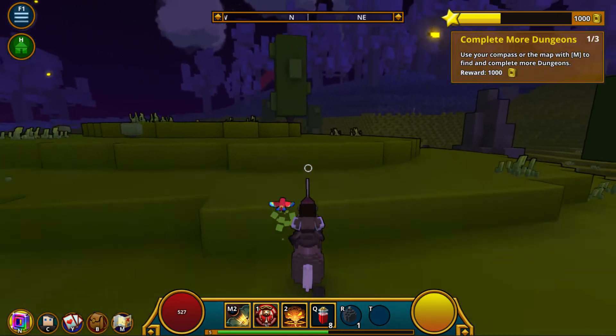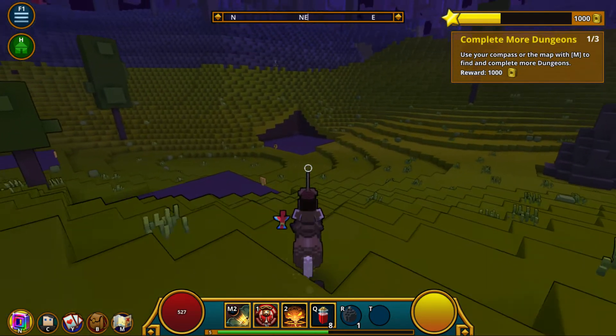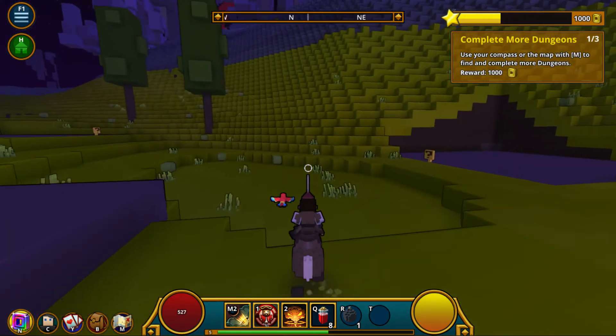Let me just tell you, this mount I'm using is all thanks to Jamie Clark. He told me that if I press Z, I can mount a horse. See — Z, I'm not riding a horse. Z, I am riding a horse.